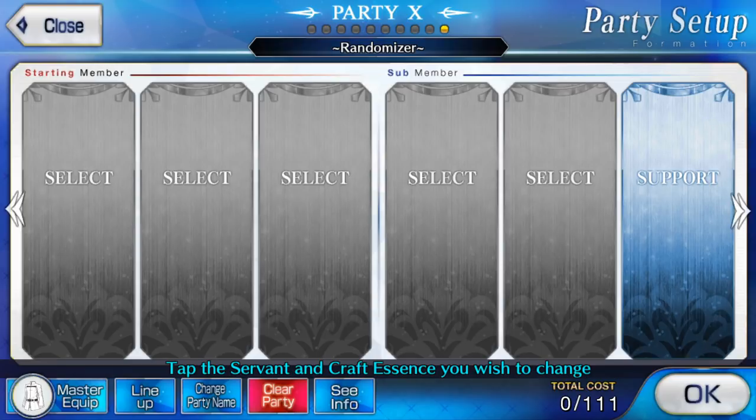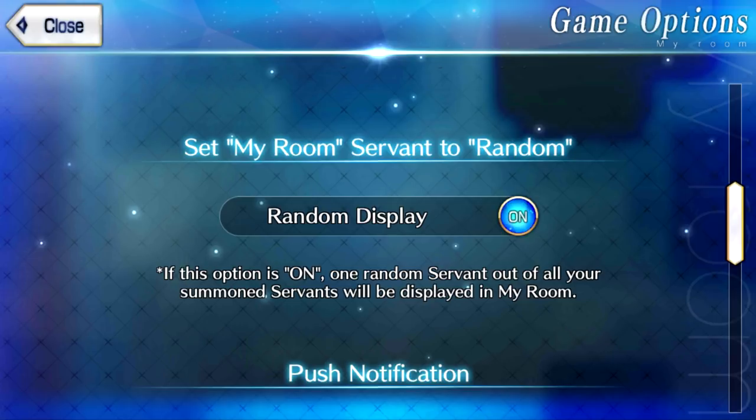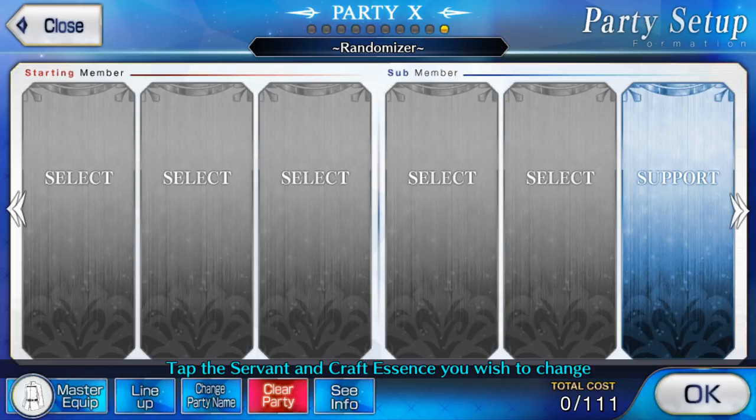You guys will be happy to know that thanks to a couple of awesome suggestions, I now have a way to visualize these rolls for you again like in video 1. Instead of recording random numbers, there's a neat feature in the My Room section that allows you to have a random servant displayed as your favorite every time you open it. The way I avoid non-max level servants appearing is that if I put them into my second archive, they won't show up.